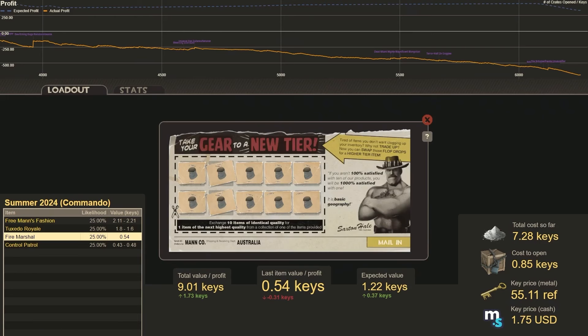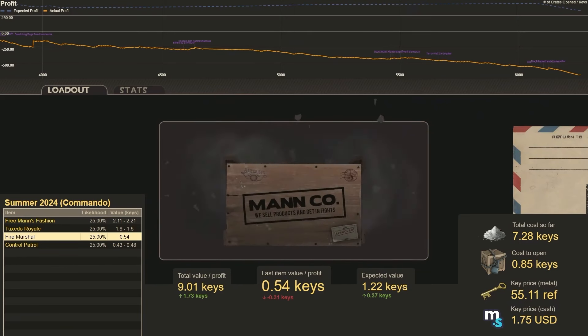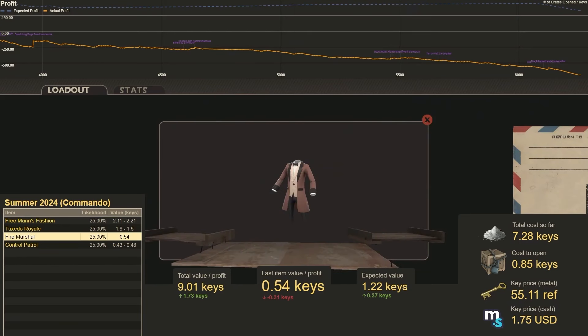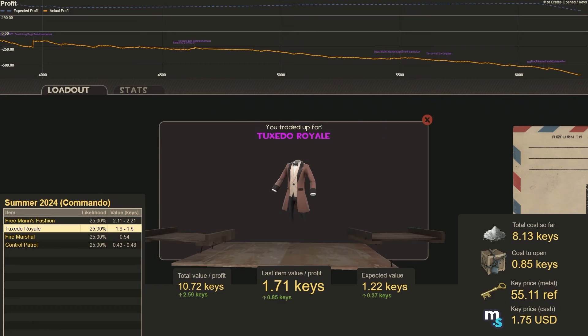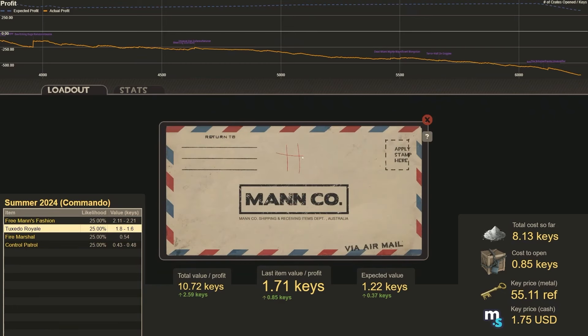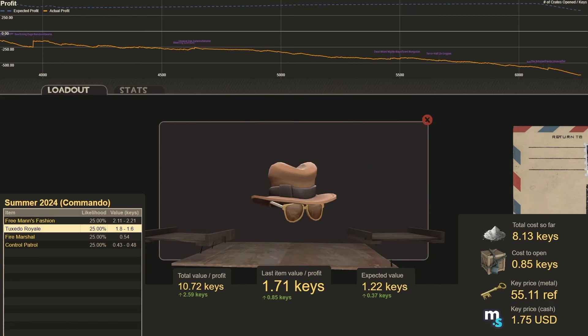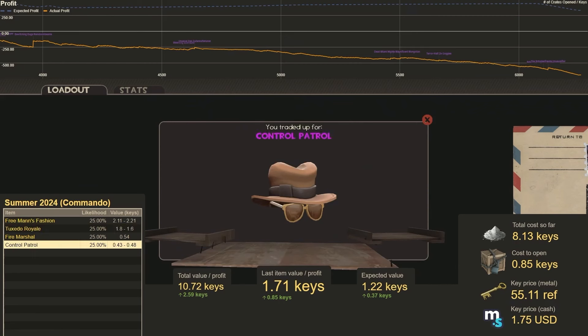We'll keep going — hopefully no Fire Marshal again. Number 9. We get the Tuxedo Royale again, sweet — that's a 0.85 key profit. Number 10. That is Control Patrol, that's the worst hit we can get. Too bad.